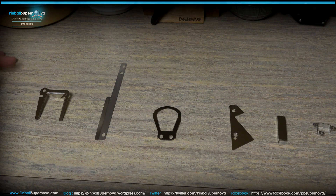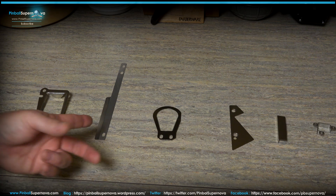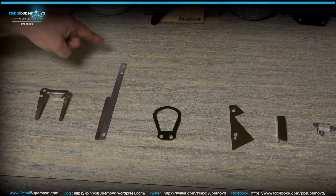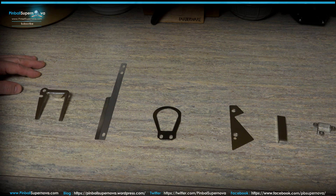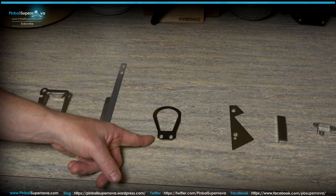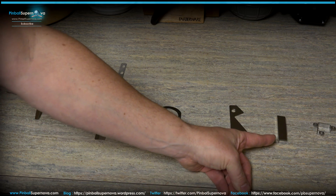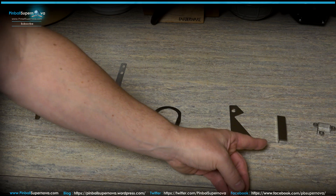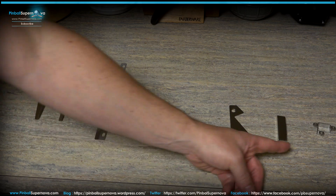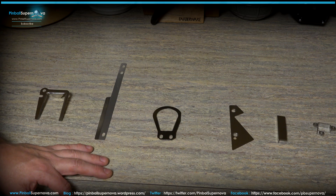Here we are with the first mod - the Cliffy protectors for the game. There are five or six protectors. The first is a scoop hole protector. The second is a shooter lane protector, which is a bit more elongated than any other protector I've seen Cliffy produce. There's also one for the other scoop, one for the bottom of the play field to protect the center drain area, and one at the very top right by the Batmobile image.